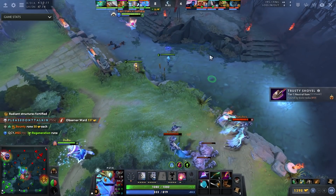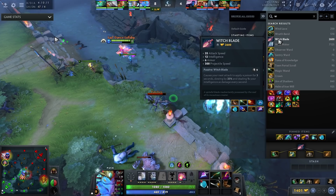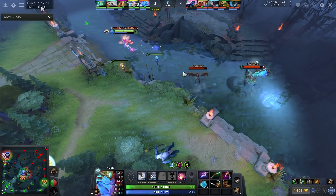For his build, he ends up going Veil into Witchblade. Witchblade is an item for intelligence right-clickers — it gives intelligence, attack speed, poisons enemies, and does damage based on your INT. Puck is an INT hero: he currently has 62 INT, and Witchblade does one times your INT as damage every second for three seconds. So every nine seconds — the passive cooldown — you do 150 extra magical damage. Buffed by Veil, that's around 200-210 damage, which is a ton combined with your nukes.